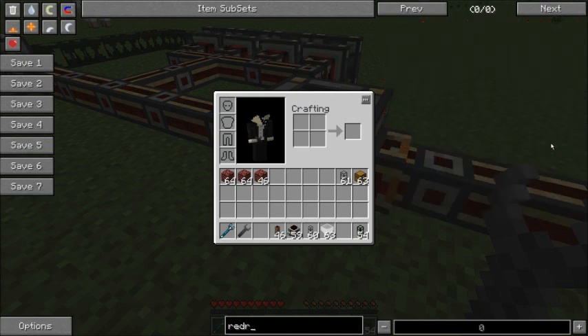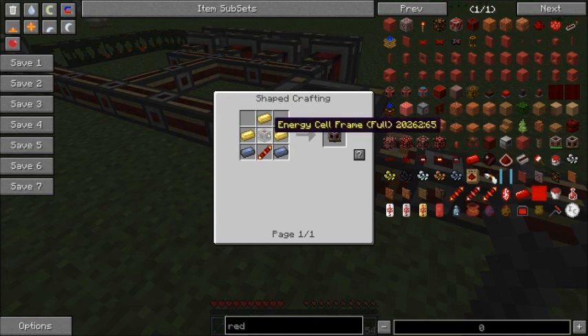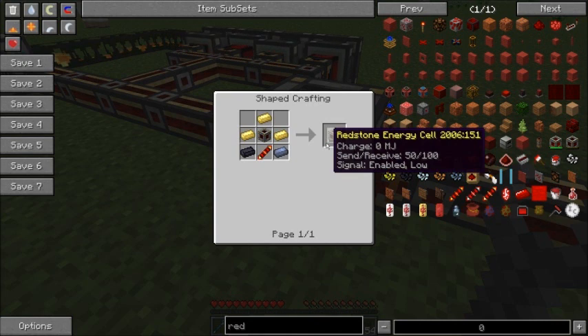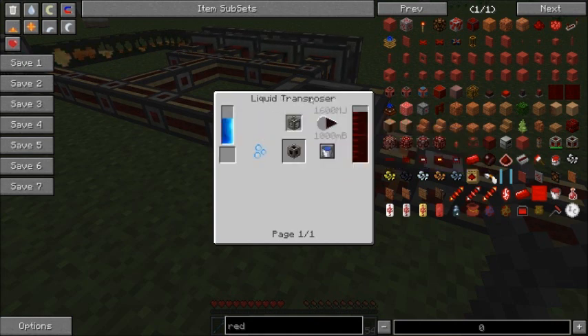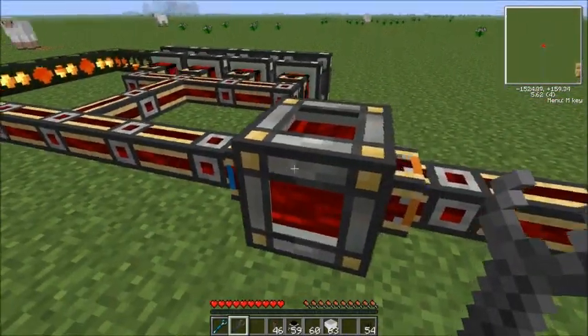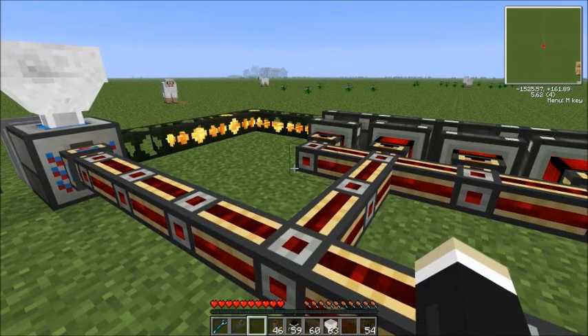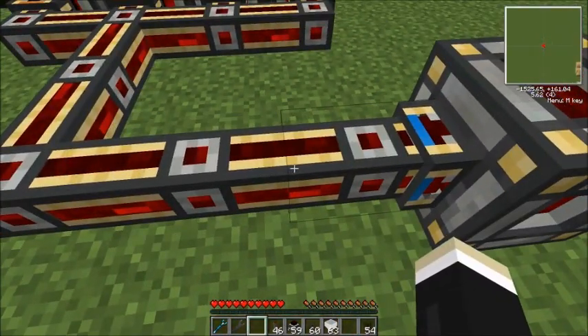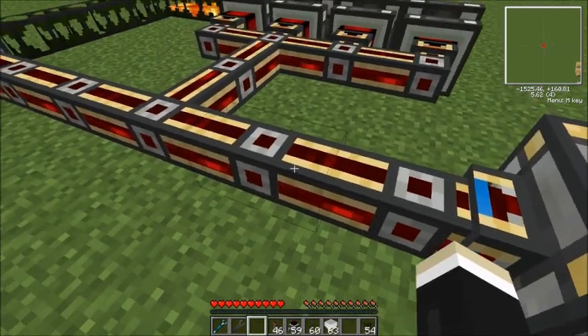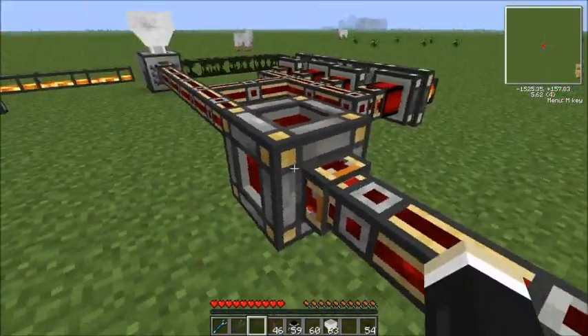This is the redstone energy cell — I'll show you the crafting pattern. The reason you want to get it as soon as you can is it's a giant battery for BuildCraft power. It takes a little while to get: you need the liquid transposer and a magma crucible to create molten redstone. Instead of netherrack, you put redstone into the crucible. Look up the recipes — this won't be available right out of the gate, but the basic power setup is. Try to get a battery going as soon as you can, because it builds up and stores power — all the benefits of a battery.